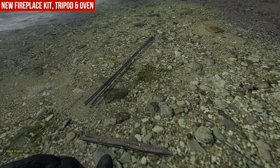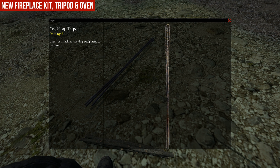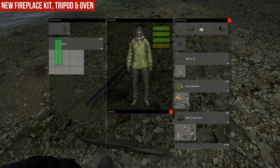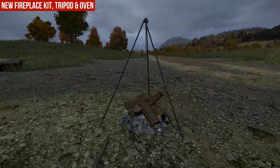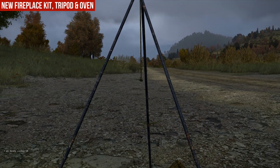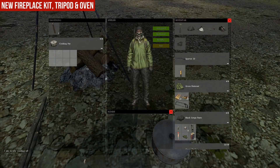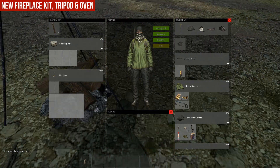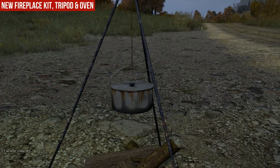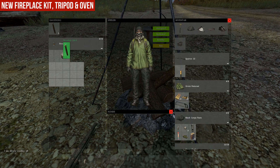And you can now use the new tripod. The new tripod was released with 0.52, but in 0.53 you can use it with the fireplace. As you can see here is the small rope — then you can put the cooking pot on it. Just drop it into the fireplace and hang it at the rope. So you can drop wood in it, you can drop a cooking pot and the tripod as well.